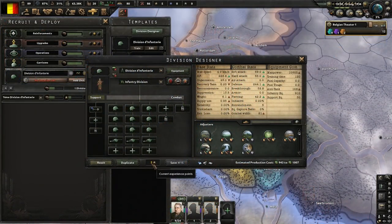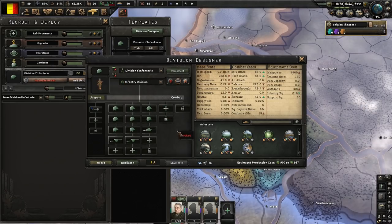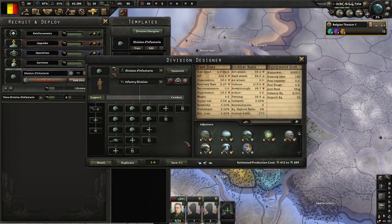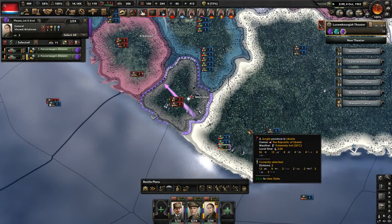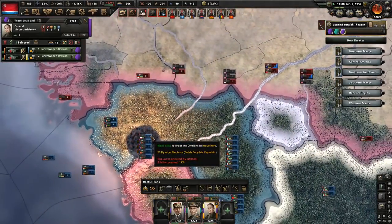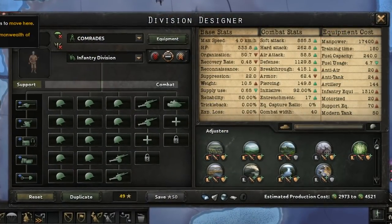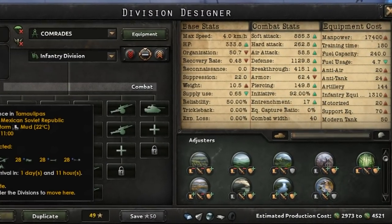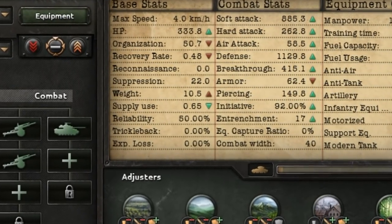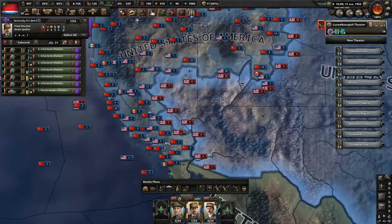Strange feature number one is the way in which the game determines how good a division of troops is at fighting. The journey begins at the spreadsheet of parameters seen in the division designer. The first thing that might confuse you is the notion of a division having stats, when a division is by definition a collection of units that might have different stats. What happens if my division has some battalions of foot soldiers and some battalions of tanks? The game does a kind of averaging, so if you combine infantry and tanks, you get a division that's treated like a single homunculus super soldier — the armour of the tank averaged with the flesh of the humans, creating a centaur, a tank turret with human legs, less flexible than infantry, less powerful than tanks — a true monster that eats bread and breathes petrol.